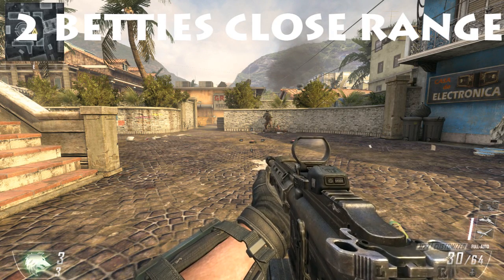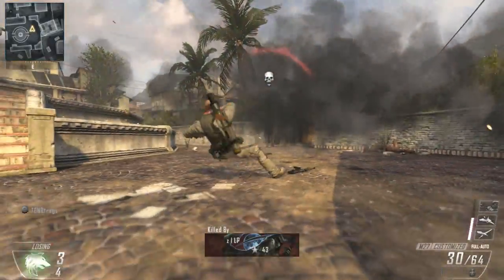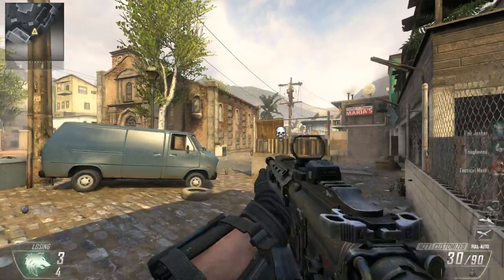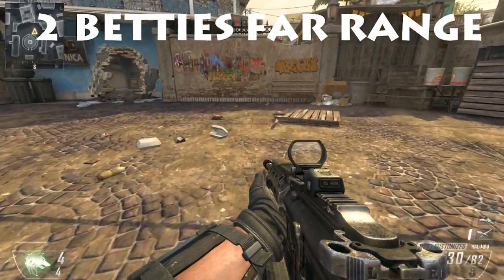Now we're going to look at two Bouncing Bettys at close range, just like the other test we just did. We approach these two and unfortunately you're not able to survive two Bouncing Bettys at close range. So if there are two campers in one area and both of them have Bouncing Bettys down, you're still going to die.